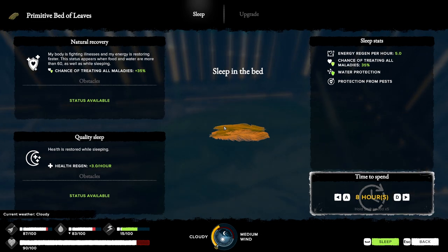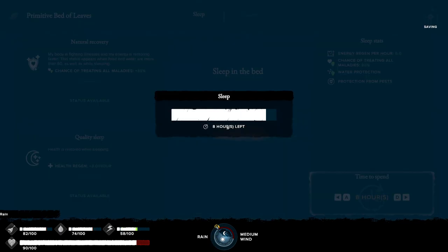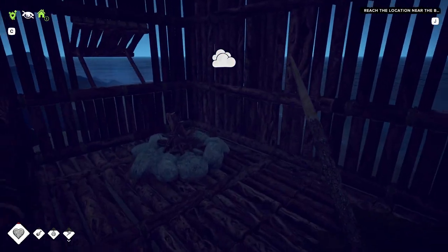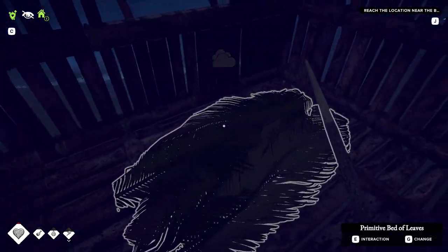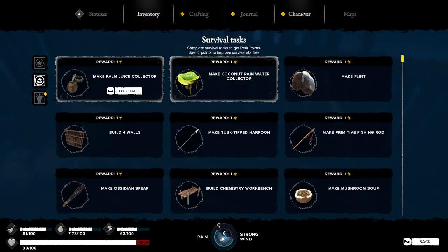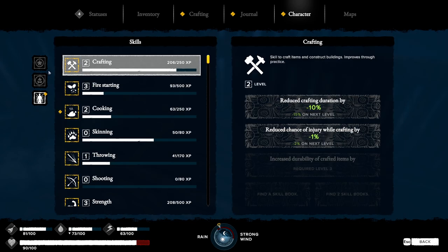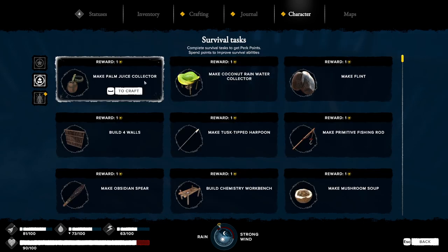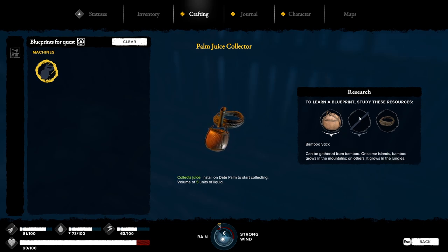I'd like to sleep pretty much till nighttime. I don't really love going out during the night — but I can't sleep yet because of the water issue. This is what I'm talking about: we have these survival abilities and I need P-points. The way to get those is by making stuff like the palm juice collector. I need a bamboo stick — I think I know where there's some bamboo.